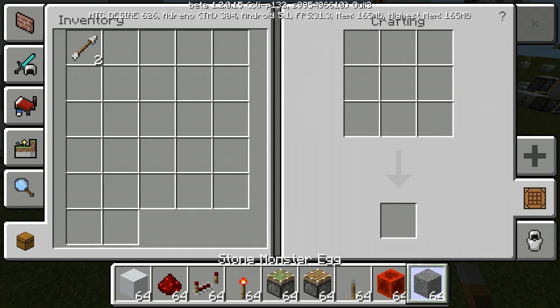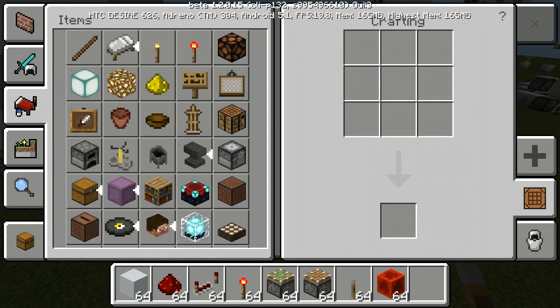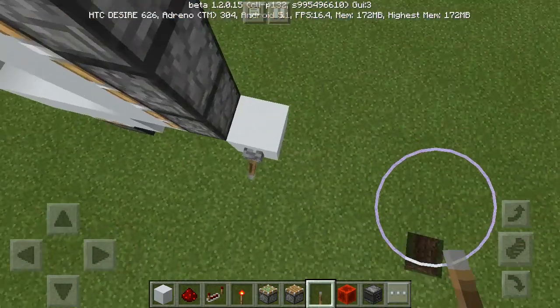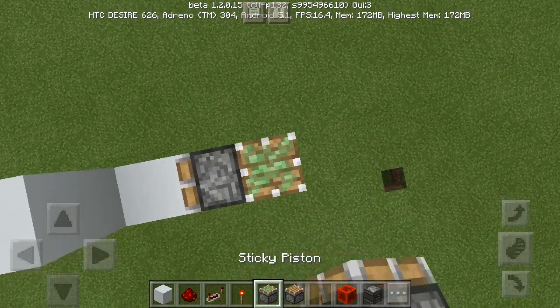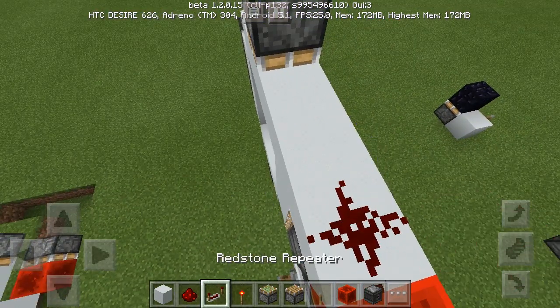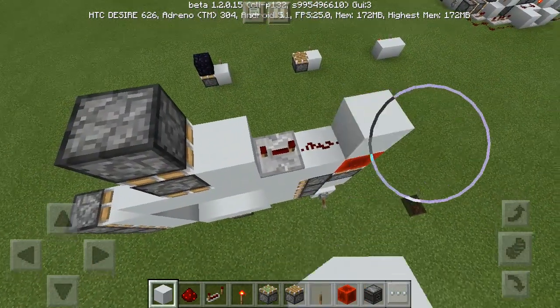Still not quite used to this new inventory. Let me see if I can find the observer. Place a torch, and then a block with a sticky piston with a redstone block, redstone here, a four-tick repeater, and a block, and then a sticky piston here, and an observer facing downwards, and an observer right here.